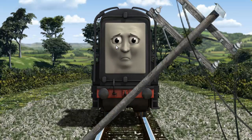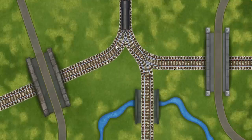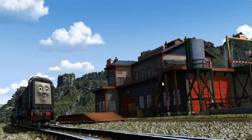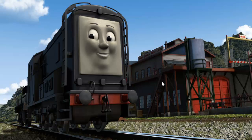Suddenly, the tracks were blocked. Diesel had to stop. He needed to go a different way. Help Diesel find the track that goes over the shortest bridge. Let's go! Diesel arrived proudly at the Sodor Search and Rescue Centre. With your help, he was right on time.